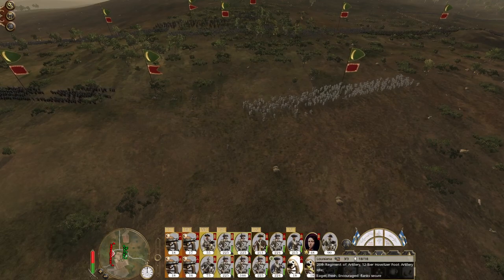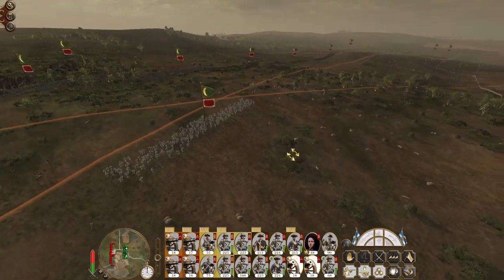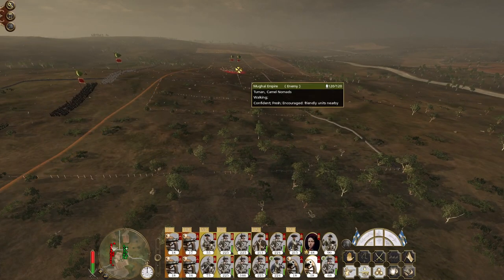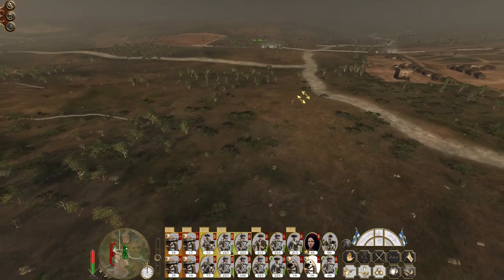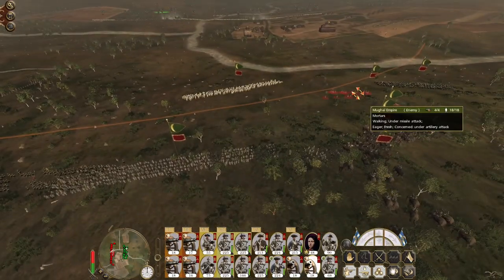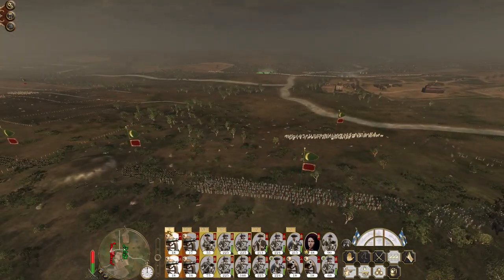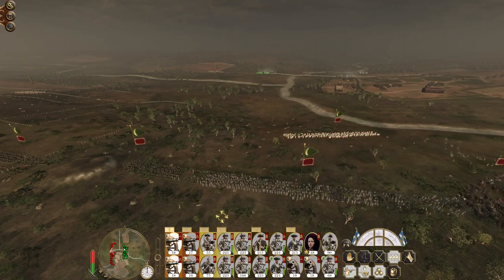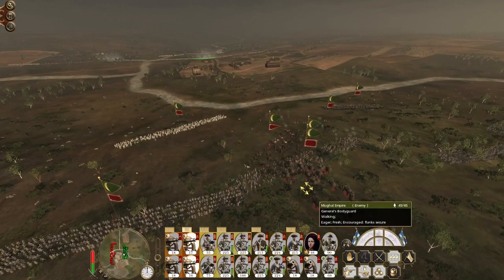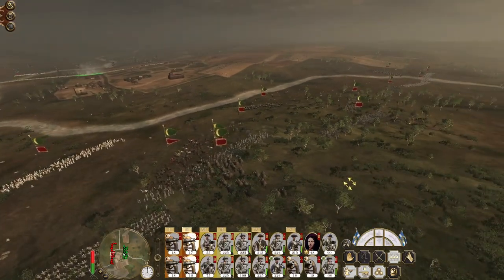They've got mortars. My howitzers can't engage with round shot — one of them is going to hit those camel nomads, that's for sure. This set of guns will hit that unit of Gurkhas, and that set of guns will hit that unit of the General's bodyguard.